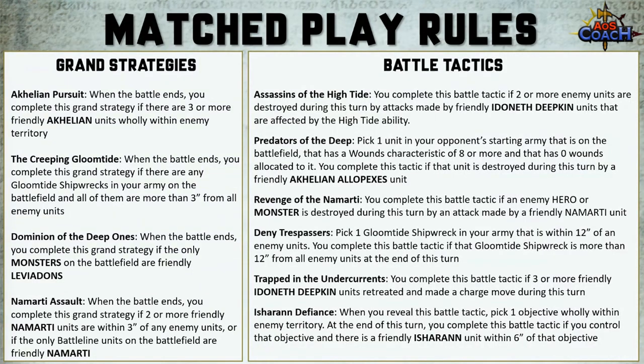There are also six battle tactics for you to choose from in addition to the ones in your battle pack. Assassins of the High Tide requires two or more enemy units to be destroyed in the turn by attacks made by friendly Idoneth Deepkin units that were affected by the High Tide — so really turn three, unless you flip the tide on turn two.